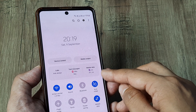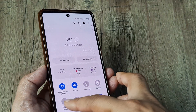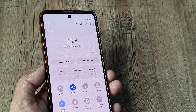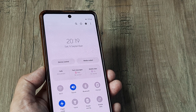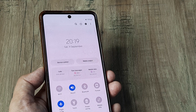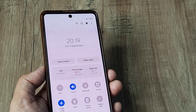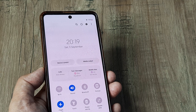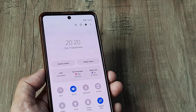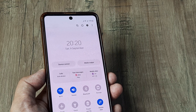The next solution that many people have reported also works at times: simply turn on Flight Mode and hold on to that state for some time. Once you turn on Flight Mode, all active networks will shut down and go to sleep. Then you can give it a fresh start by turning Flight Mode off again, and sometimes this really works.